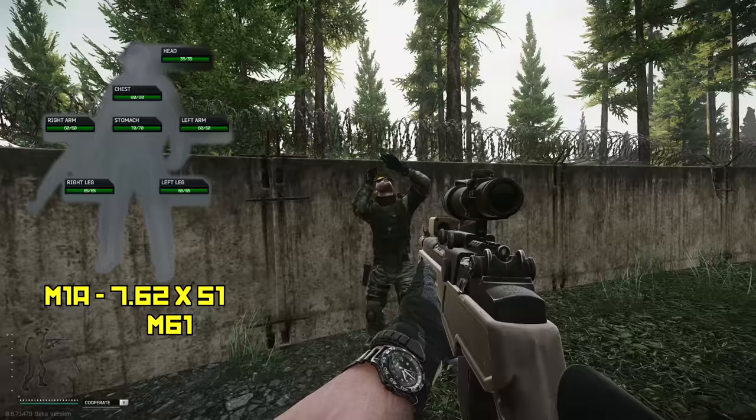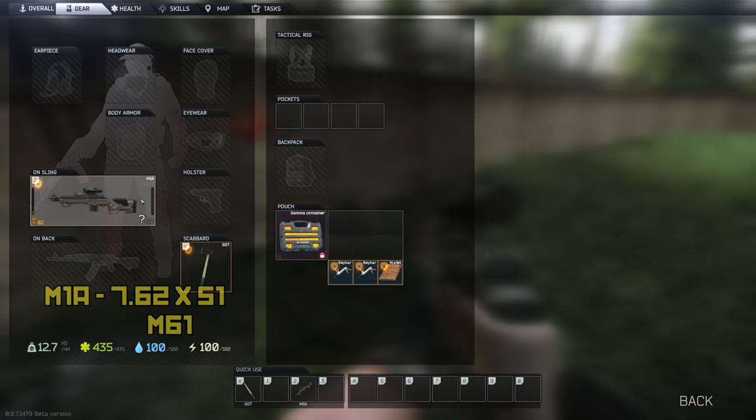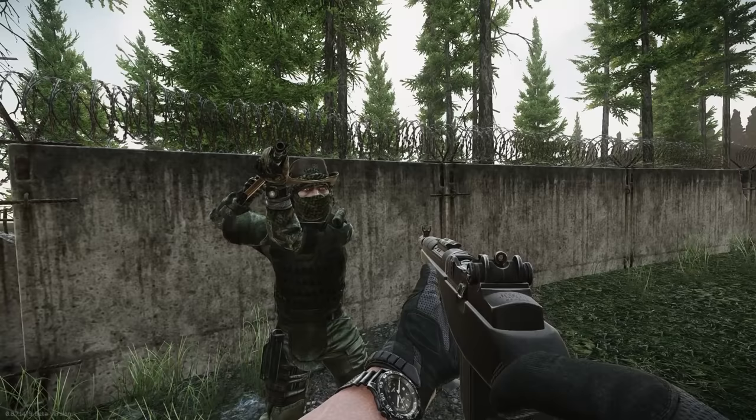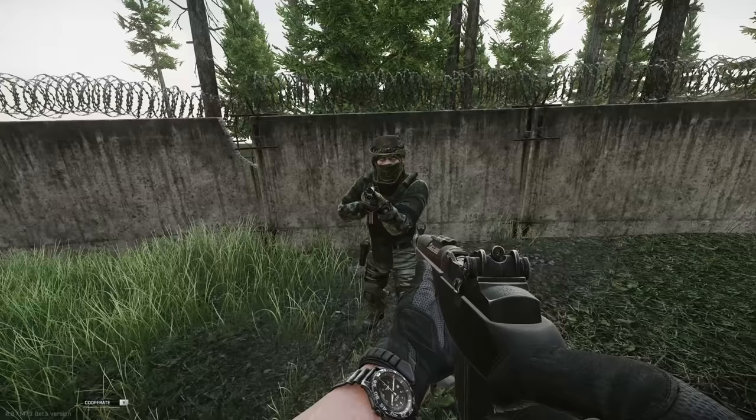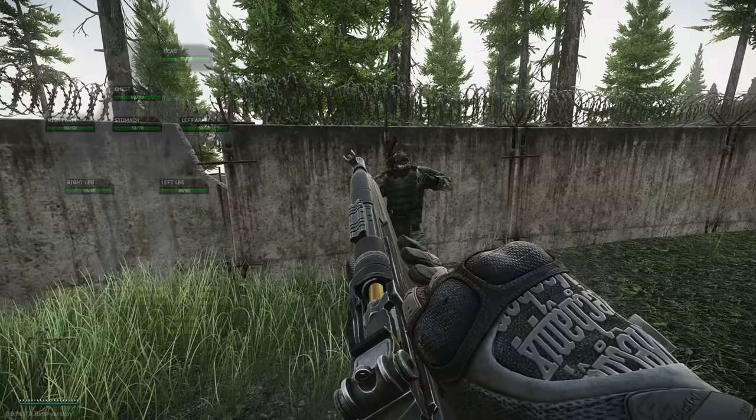This is a huge gap — 10 shots to 6 shots — I've never seen that before. We're using M61 ammo, which is meta. It two-shots the fort armor now. Before, when BS took 11 shots every time against fort armor, the M1A felt way better. But now there's a chance for BS to get five or six shots or whatever.